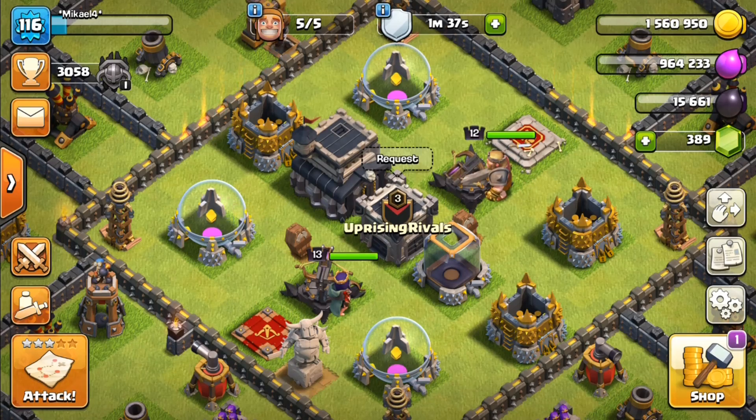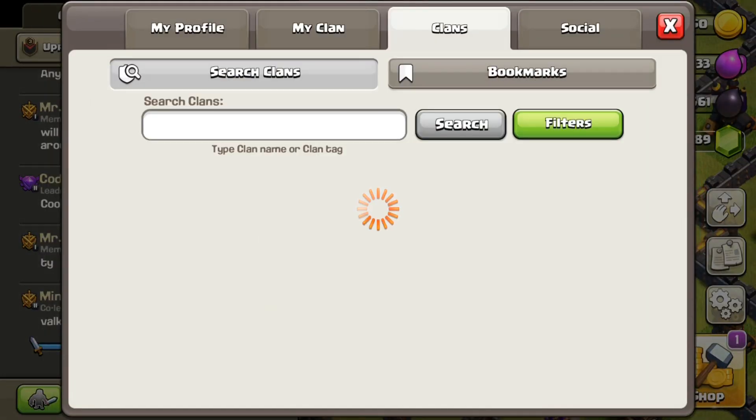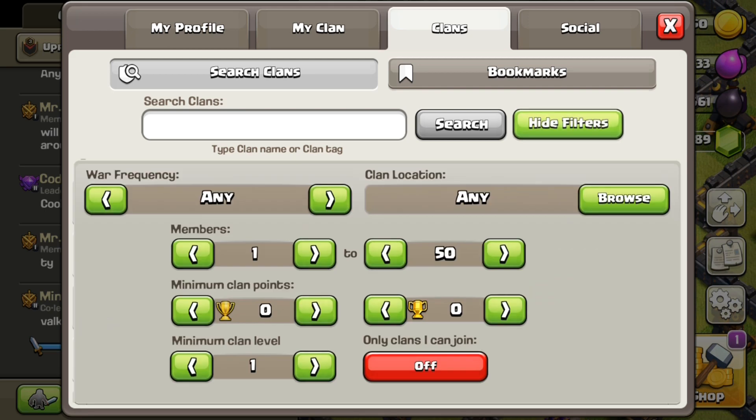For this you need to go to the clan search and do some filters on it as I do. You must select the clan level first of your wish — I am selecting level 10. And change the maximum players to 1. Also make sure you press this option.